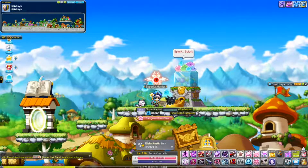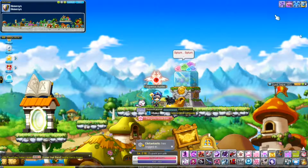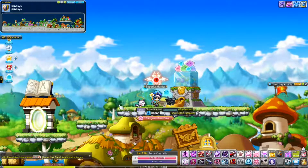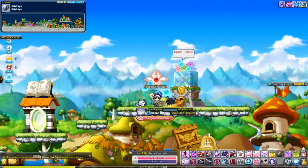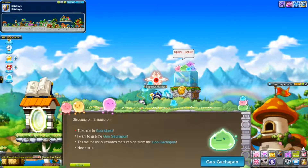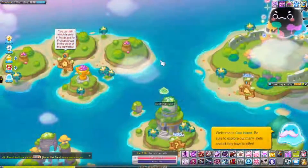Basically, to enter Go Island you need to find the Gachapon. The Gachapon is in Henesis, Nameless Town, and Leifer — only in those towns. You will get a quest there to enter the island and eventually you will find yourself as a Go in the Go Island.